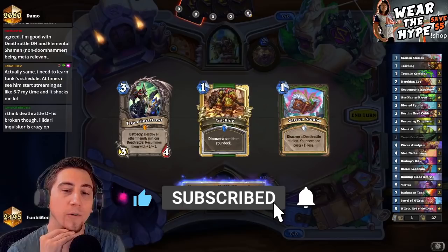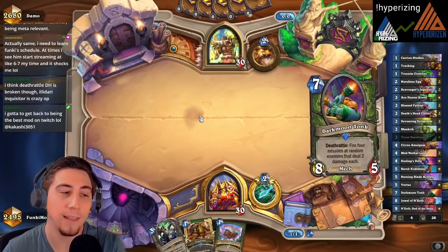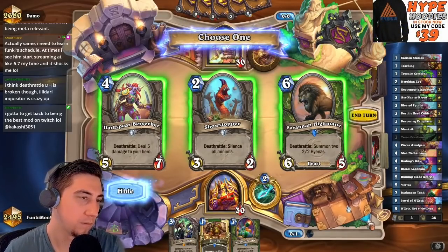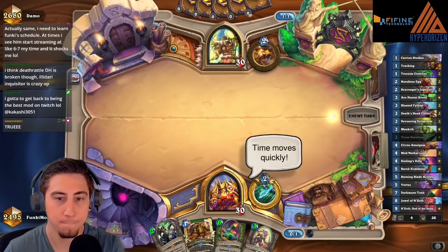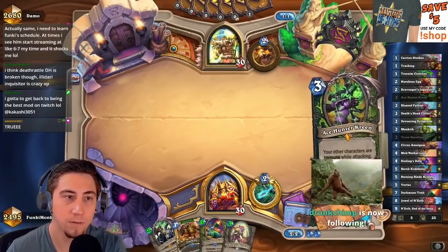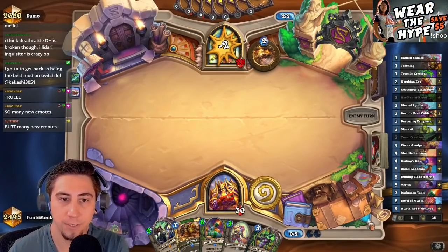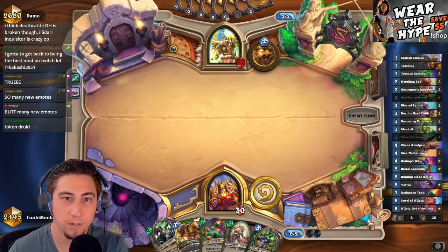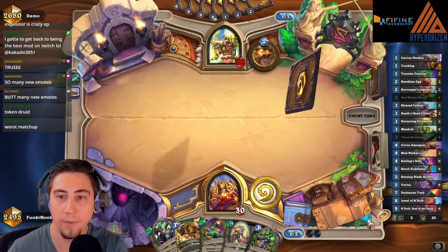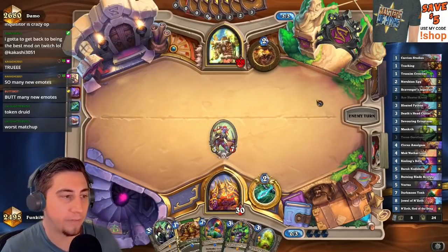I think Death Rattle Demon Hunter is a little broken — Illidari Inquisitor is very strong, no doubt. Maybe a little too strong, but I like the idea of the deck — it's still a fun deck to play and play against, even if it may be just a little overtuned. Turn 3-5-7 — I'll take that. Actually, I'm curious: does Death Rattle Demon Hunter have any bad matchups? Druid is a bad matchup, Face Hunter is a bad matchup, Shaman is a bad matchup, Rogue is also a bad matchup — so yeah, it still does have a lot of counters.